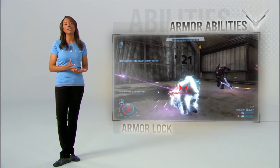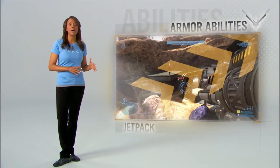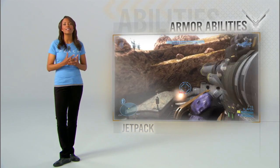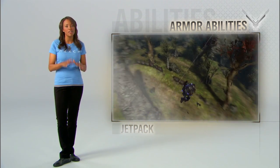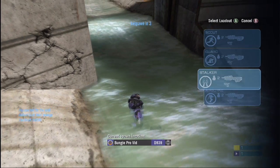Armor lock: when all hope is lost, you get one brief, shining moment of invincibility. And jet pack: fly like a bird and rain death down on your opponents, but just make sure you feather your landing — don't come in too hot. Choose your abilities and reuse them as often as you like, but pay attention to your power meter, because armor abilities need to recharge. If you can't decide, you can switch them up every single time you respawn.